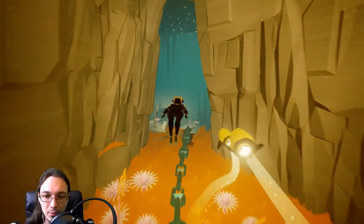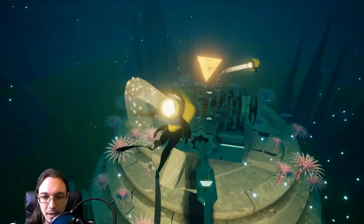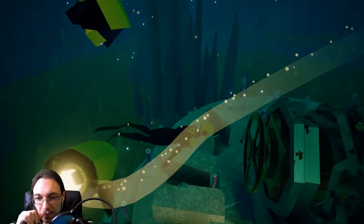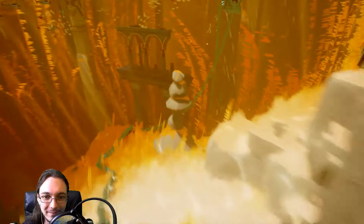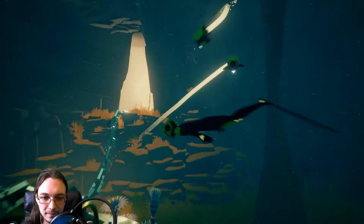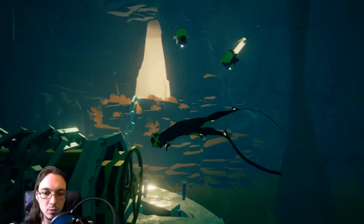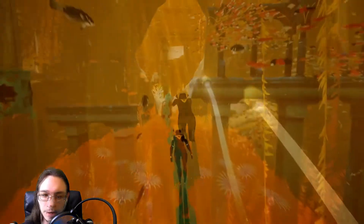Now we'll go in here and we watch it go from very light to all of a sudden quite dark, aside from these little glowy orbs. Now let's pull on this thing, turn the chain, and start opening the gate for us to go through. Perfect. Now we can move on to the next chain, which is somewhere just down below — actually, I don't think it's below at all. I think it's like right over here.